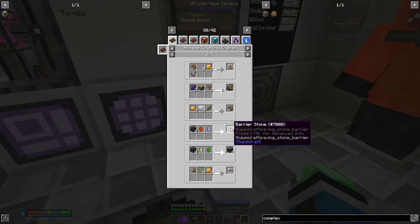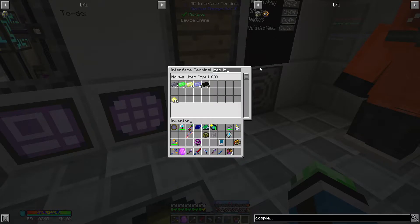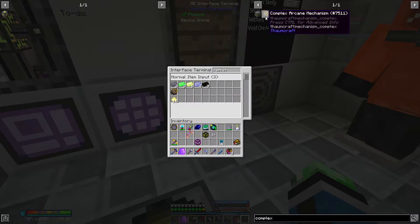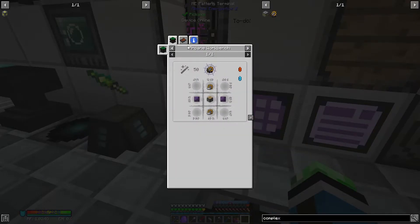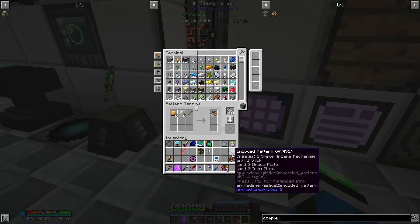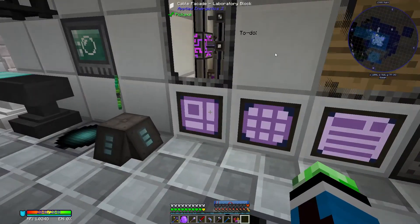Okay, probably simple. So item input — that's empty, and I do need simple arcane mechanisms, so I'm gonna need to teach the system how to do simple arcane mechanisms as well. Awesome. So that would be the item input.